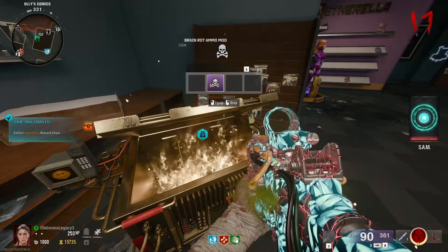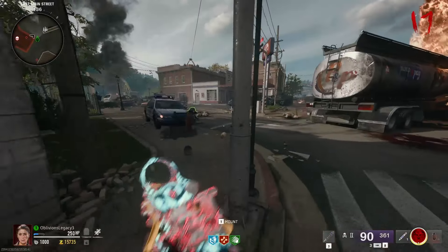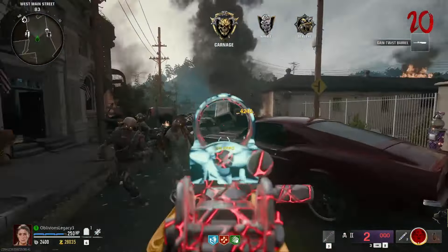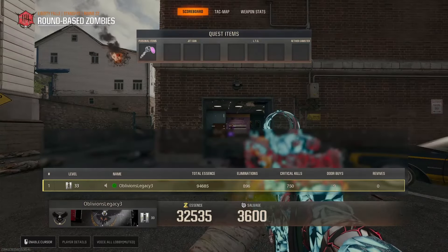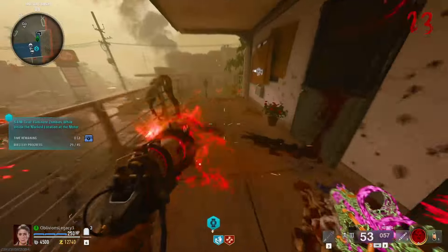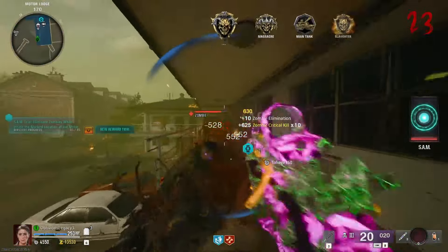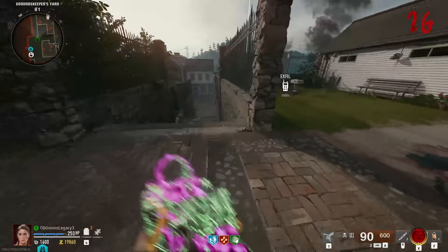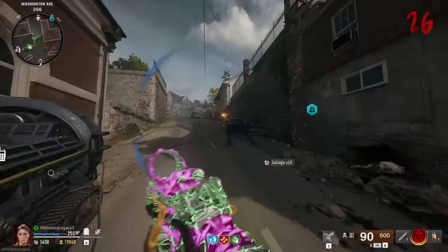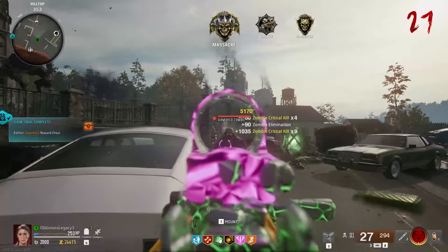I think I might have already gotten another headshot camo — I missed it but it's fine. We got 600 crits. Oh god, okay I'm good. Oh, I just unlocked Healing Aura — oh thank god, I've missed that forever! Now at 750 critical kills, and I must have missed another camo. I just bought another self-revive and I'm at 943 critical kills. That means I can go grab Deadshot. There we go — 1,000 critical kills, just 500 more for the next camo.